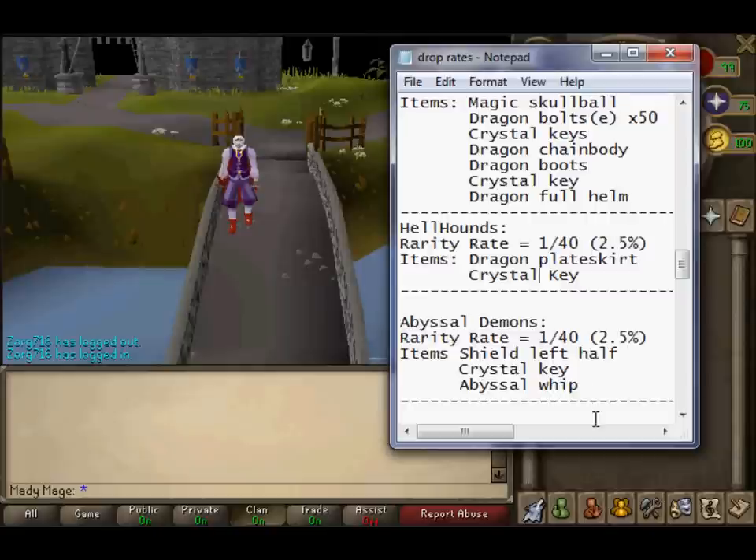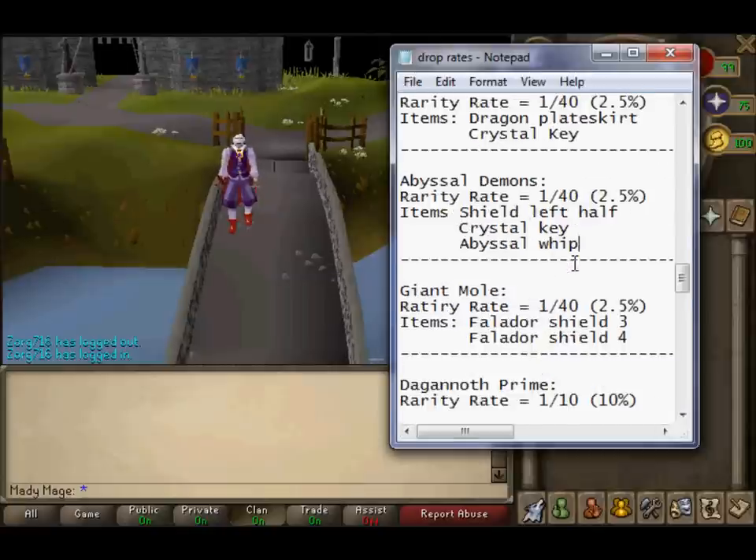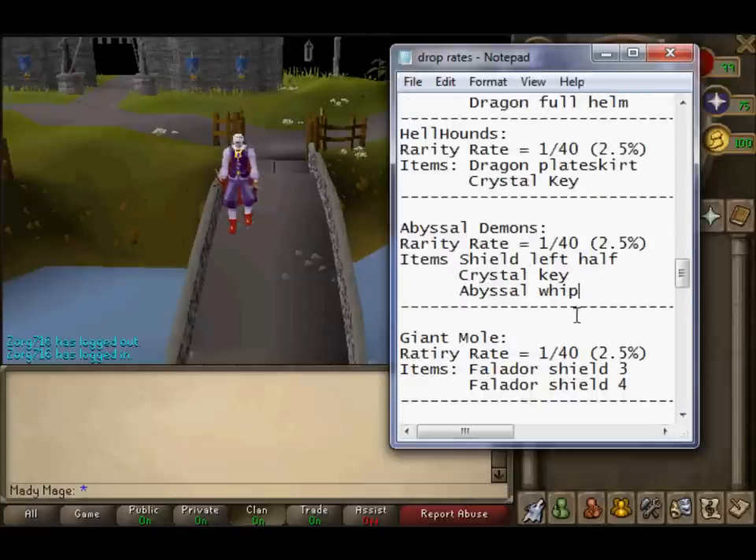Abyssal Demons are also good for getting Crystal Keys — 2.5% chance, 1 in 40 rate. Drops are a Whip and a Crystal Key. Giant Mole drops Falador Shield 3 and Falador Shield 4 — same rate: 1 in 40 and 2.5%.